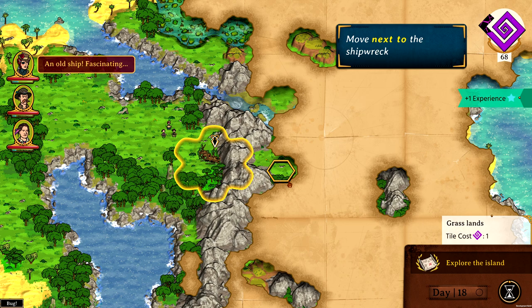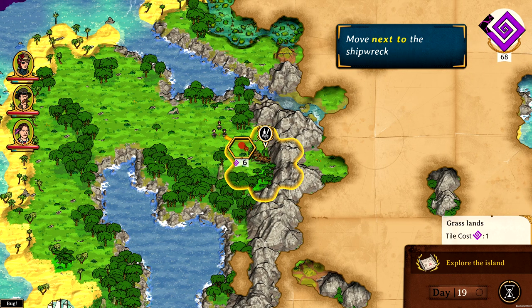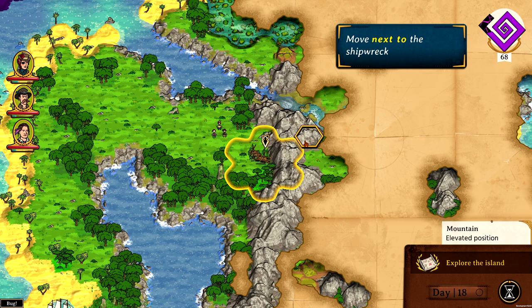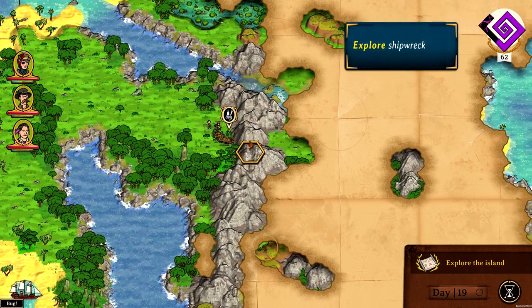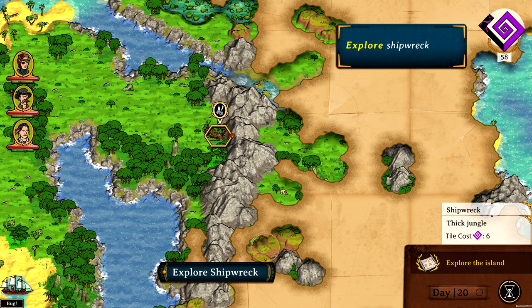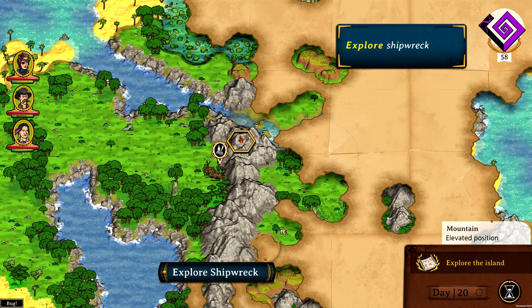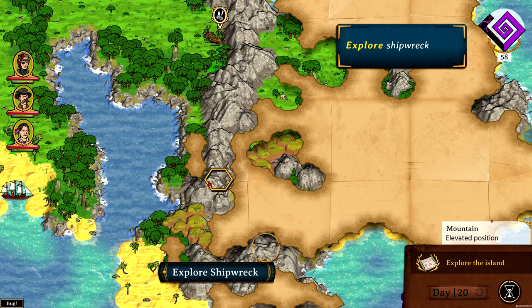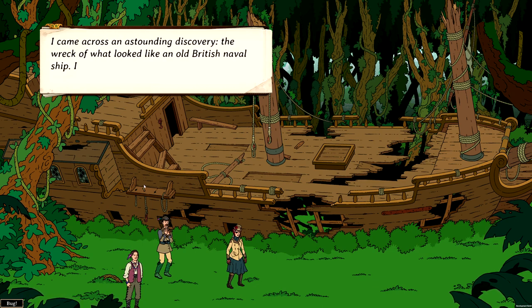We have found an old ship — fascinating. We need to move next to the shipwreck. That position is probably best because we're close to a mountain — there may be a way to blast a path through with dynamite. If we're lucky we'll find dynamite, because there are a lot of mountains here. As this is still the tutorial, we're probably going to find dynamite. You can manipulate your surroundings.